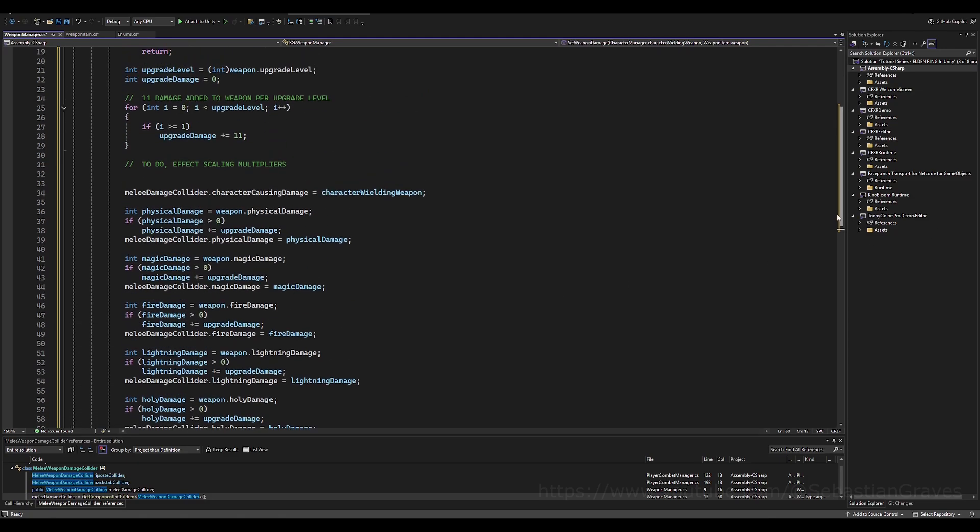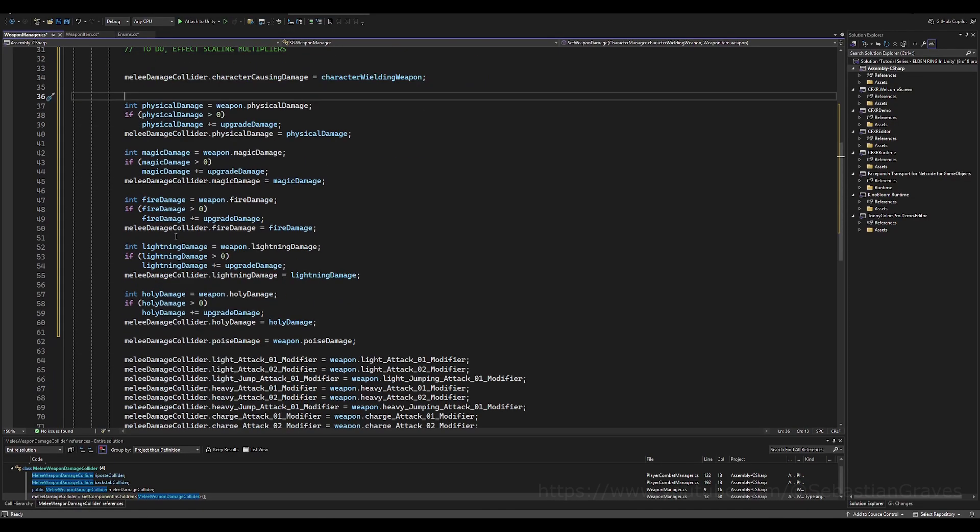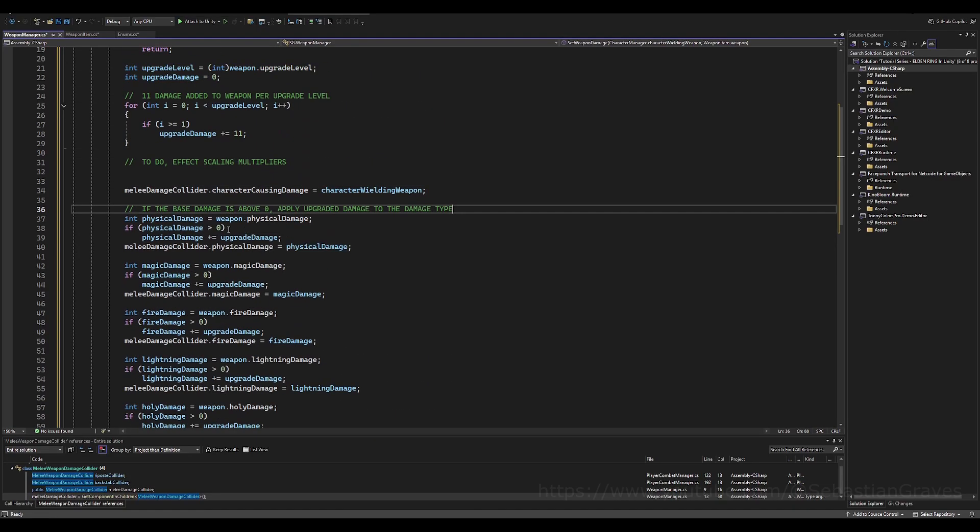Let's add a comment: 'TODO: add scaling.' And another comment: 'if the base damage is above zero, apply our upgrade damage.' Save that — looks good.